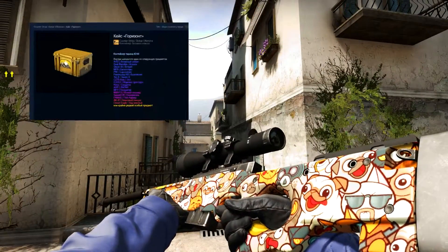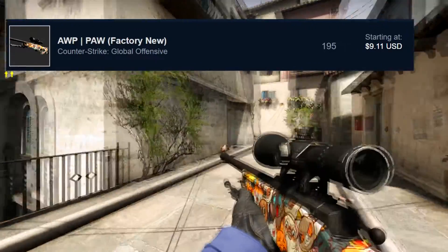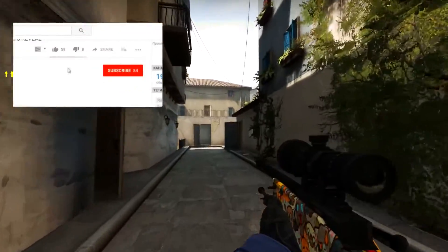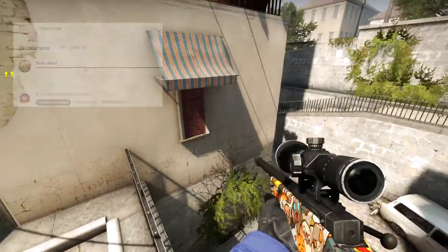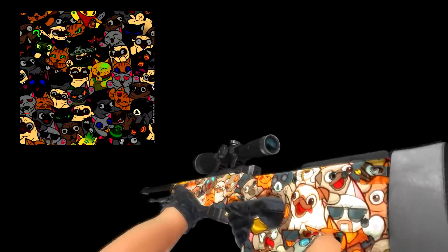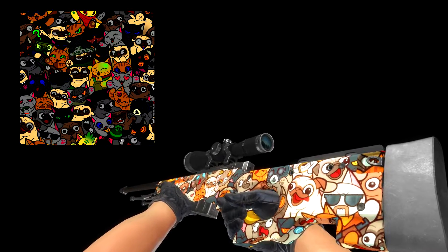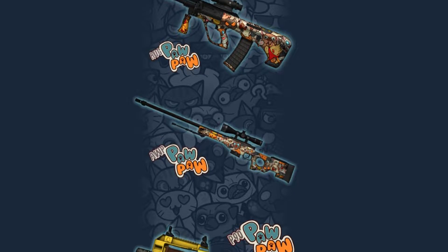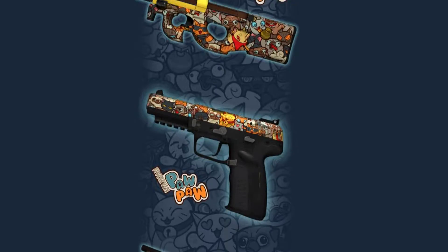In second place is the skin from the last Horizon case — AWP O.Pole, Factory New quality, which costs $9. Also, I want to give away that skin if this video gets 1000 likes, so don't forget to like it if you want to enjoy the giveaway. The reasonable price and bright, fun coloring makes this skin very attractive for purchase. Especially cool is the pattern, which was painted using multicolor anodizing. And by the way, there are some more skins in this pattern that may appear in CS:GO in the future — the creator has prepared many surprises for us.